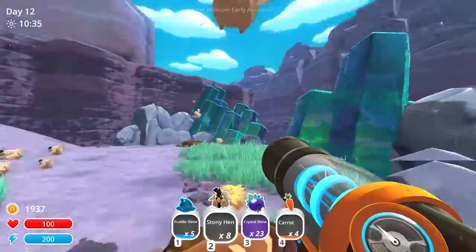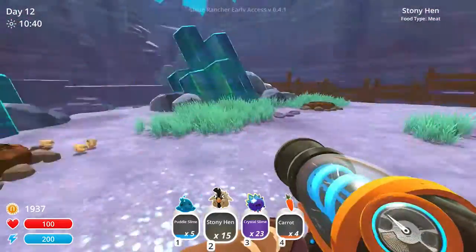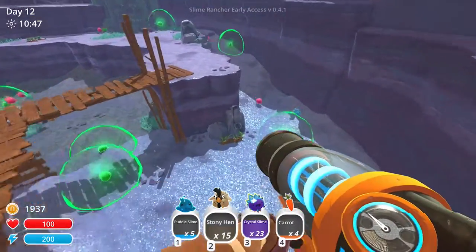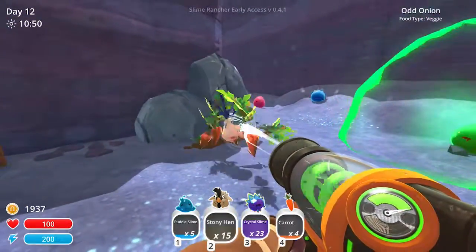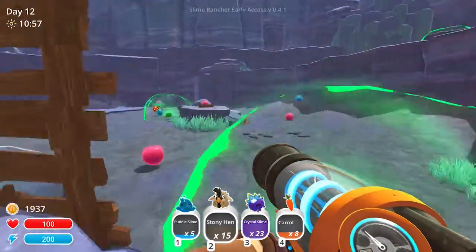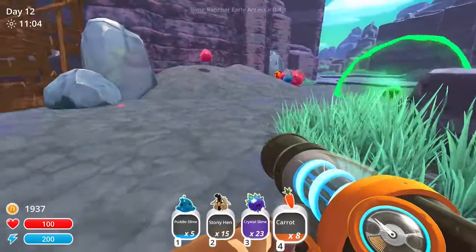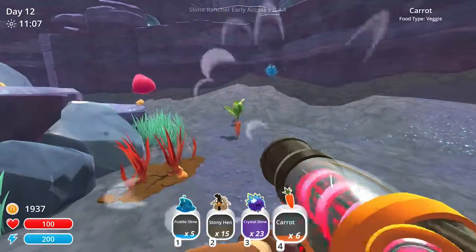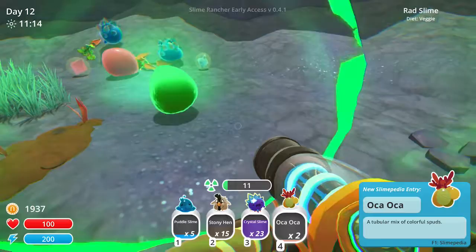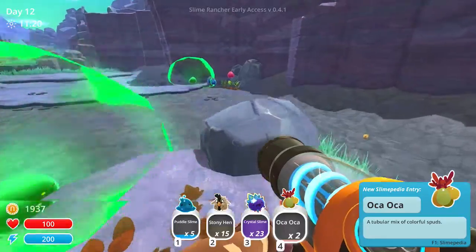The chicks will grow up on their own - I just made those little chickadees orphans and I am sorry, I feel bad. What's this? Oh - oka oka! I can't have it - I want it like a lot. I'm just gonna say screw it for now. Oka oka - a tubular mix of colorful buds. Wait, they're supposed to be like... I need to get rid of stuff.